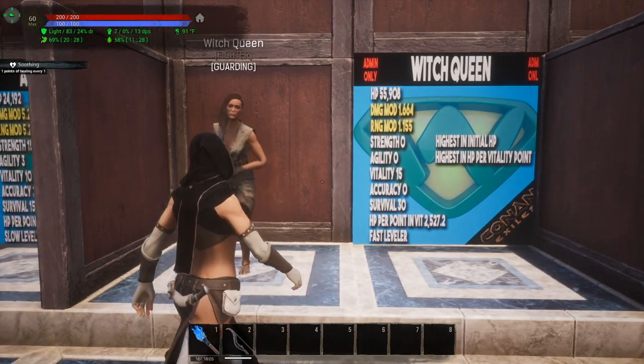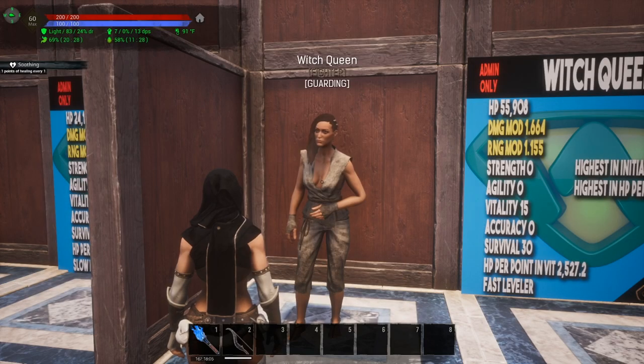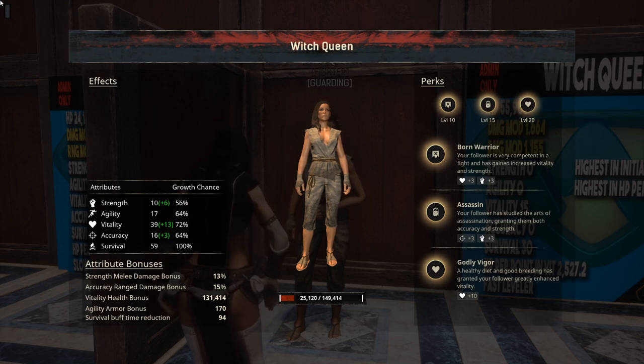Let's look at the level 20s — we'll start with the Witch Queen. Look at her hit points: 149,414. She got a pretty decent stat roll — she got Godly Vigor, which gave her an additional 10 points in vitality, and Born Warrior, which also gave her more vitality. She can fight everything in the Exiled Lands naked with a stone sword and still come out winning with 149,414 hit points.